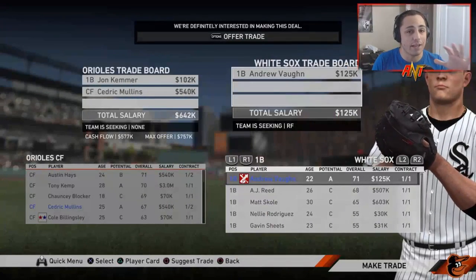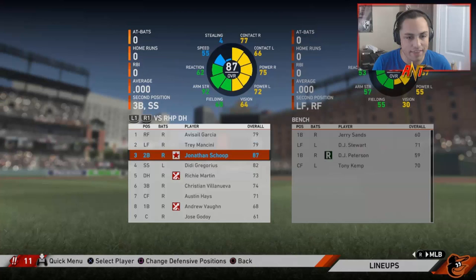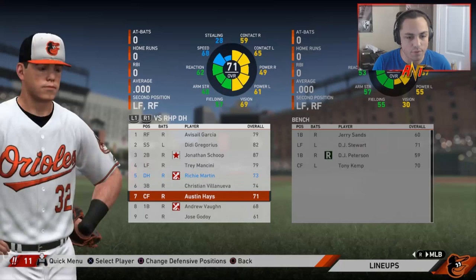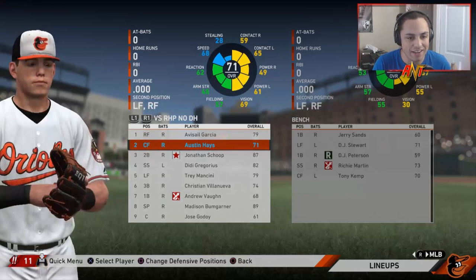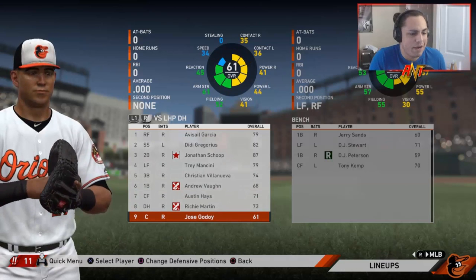Cedric Mullins and John Kemmer are traded for Andrew Vaughn of the White Sox — I've seen him develop into an absolute beast, never used him before. After the lineup changes, we're looking pretty good compared to last year. The pitching is really going to carry us — that's our strongest suit. The lineup has some areas to improve on but we have prospects we could trade for better players.